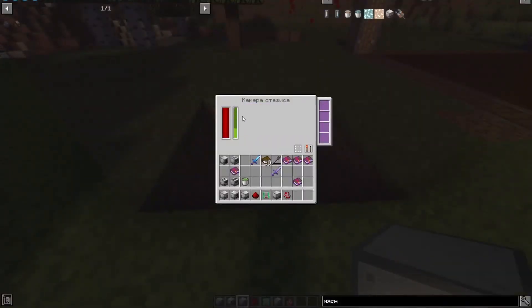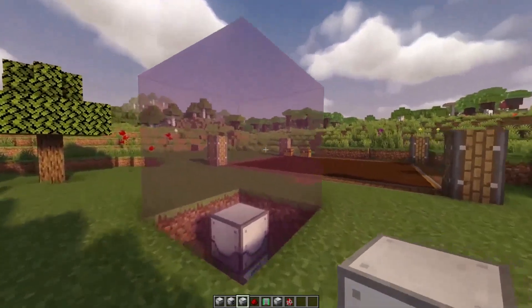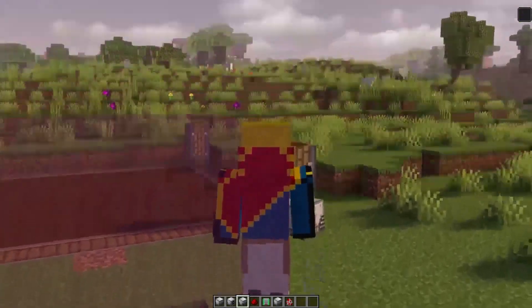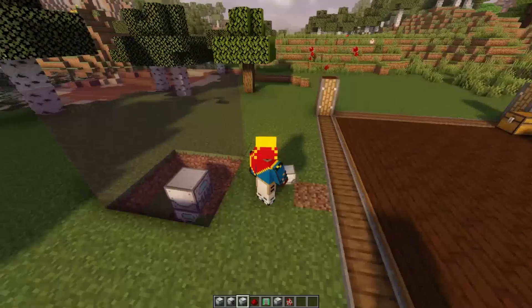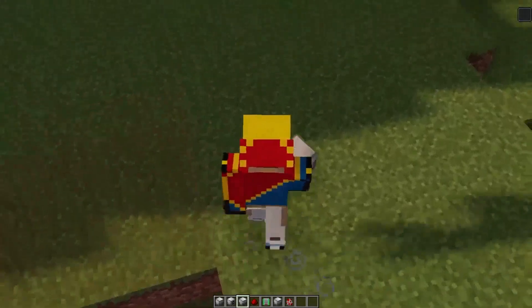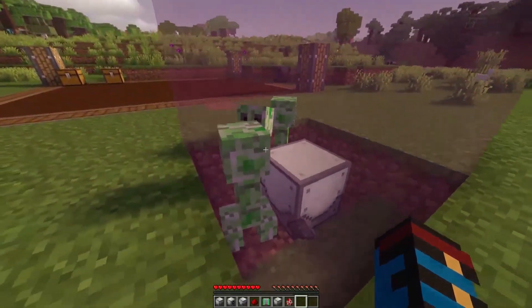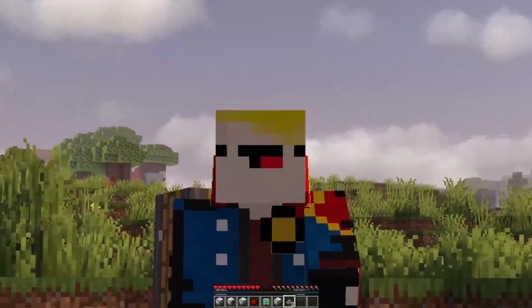The final mechanism is the stasis chamber. All players and mobs that fall within its range will be immobilized. A very strong slowness effect is imposed — pressing movement keys does nothing, though you can jump out of the zone. Mobs inside the zone simply stand completely still and do not move at all.